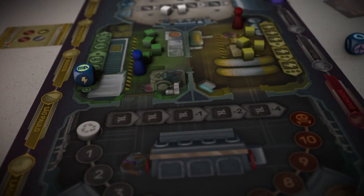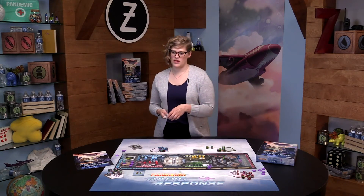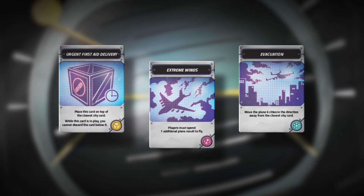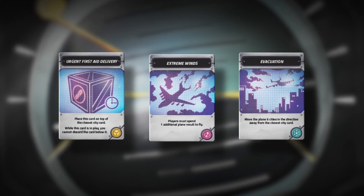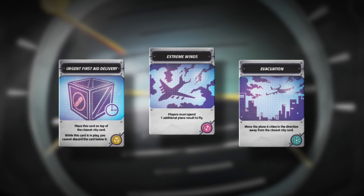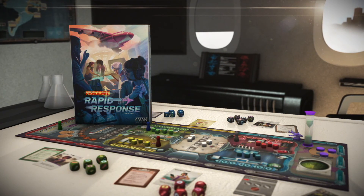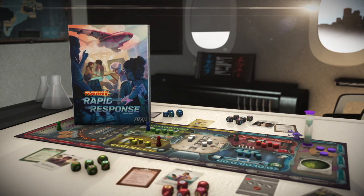After you have some experience with the game, you may adjust the difficulty by increasing the number of city cards needed to build the city deck. Then you may introduce crisis cards for greater variety and new obstacles to overcome. For more information about Pandemic Rapid Response or the full game rules, visit ZManGames.com.